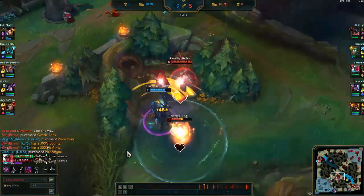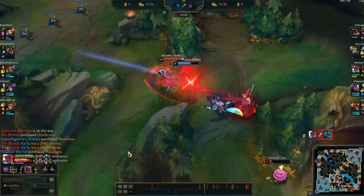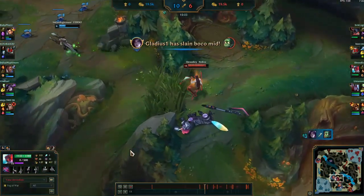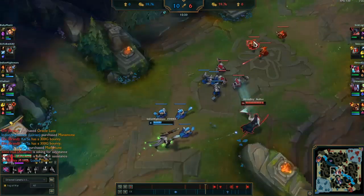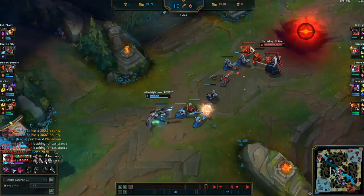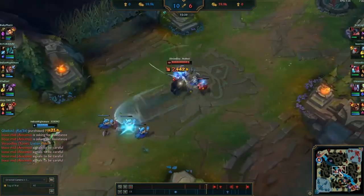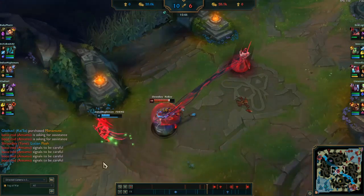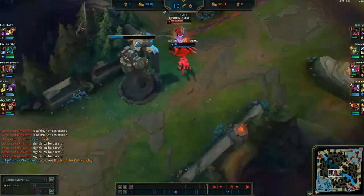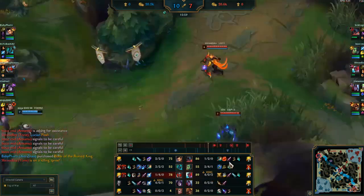My jungler is taking a fight and I flash over to assist — I kill their jungler. I get his flash out, which is huge. Flash is a short-distance teleport with a 300-second cooldown, so getting someone's flash means they have no emergency escape. Since I know he doesn't have his dash up either, I play really aggressive and he dies — I pick up another kill. I'm now four kills, zero deaths, and two assists, moving toward my first completed item.